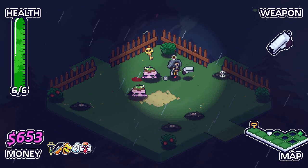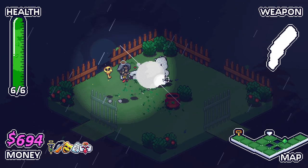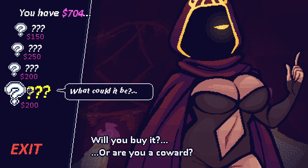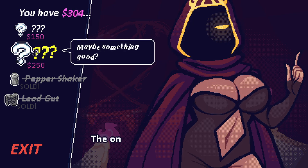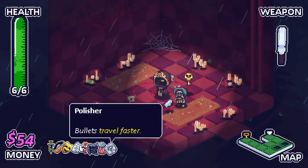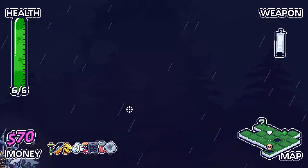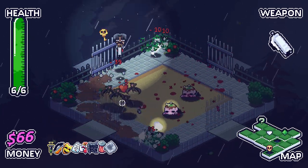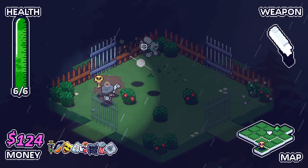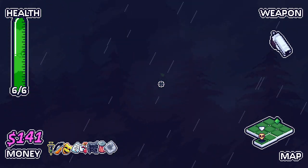Oh wait, is that because of the invincibility? I think he hit me while I was invincible. Ammo drops heal you instead of giving you ammo — that's actually fine. Leave a trail of pepper behind you and bullets travel faster. All good. Obviously I lost quite a lot of damage there, but we'll gain that back. The bats are so frustrating to hit.